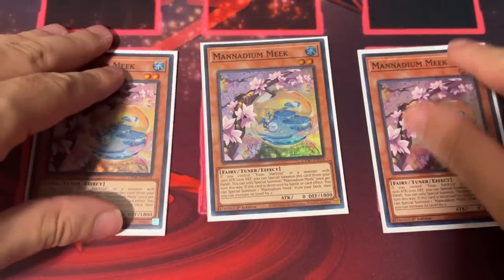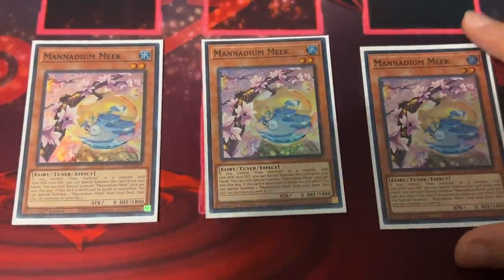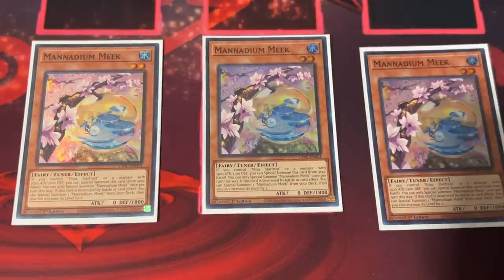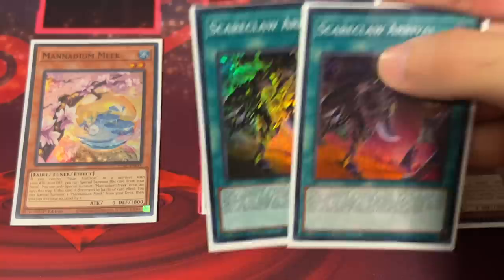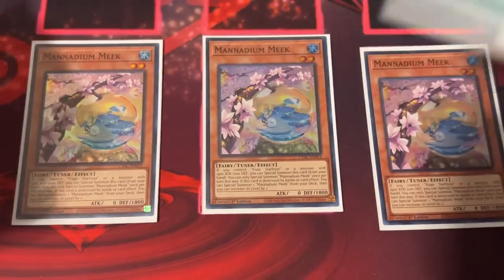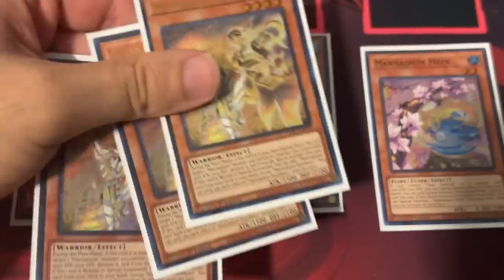Three Meek — do not play Torrid, they suck. Meek gives you access to level twos, and that's all you need. Arrival: at first I thought it was bad, but in this deck Arrival is amazing. It's an extender that your opponent cannot calculate for — same idea with Rhykhart. When they're calculating to stop your board going second, they're not calculating for the Rhykhart, the hard-drawn Arrival, or any other surprise card in hand. So Torrid is absolutely redundant, and Meek is the best because you can modulate the levels.